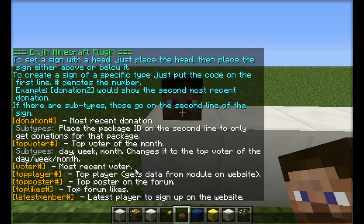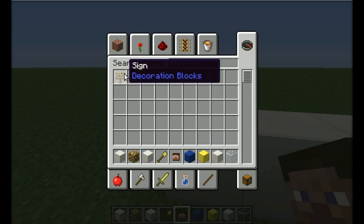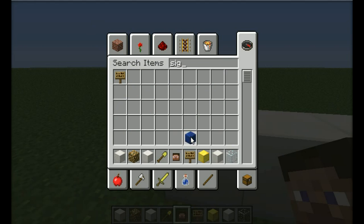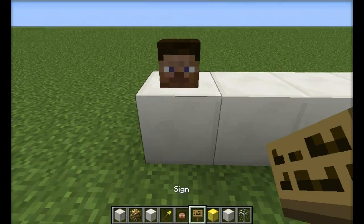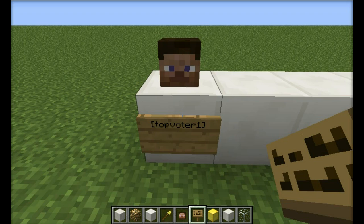Let's just start off with top voters. So let me get a sign out here. So you take a sign after you place the head, and you place it below, and you put the code in there. So this one is top voter, and where you want top voter number one, so you put a one there, and click done.